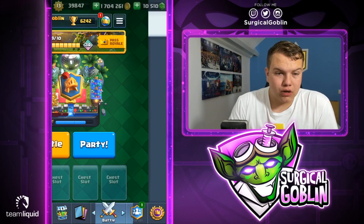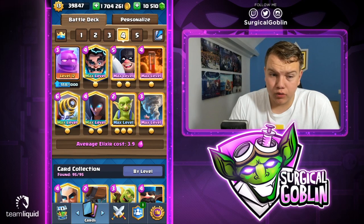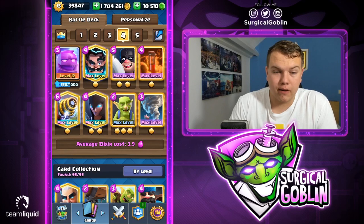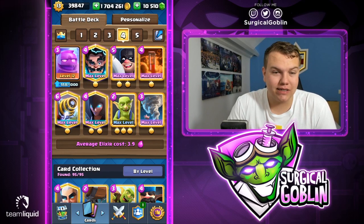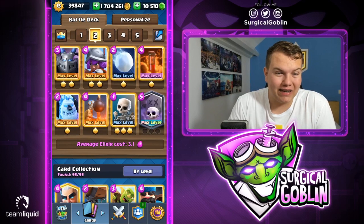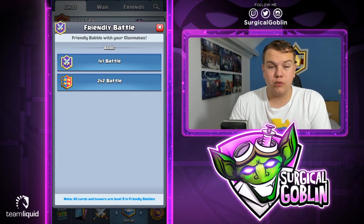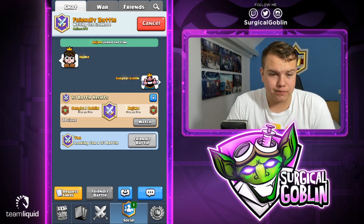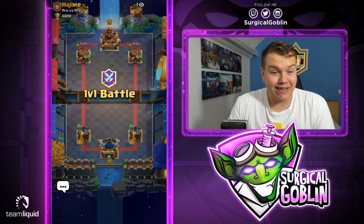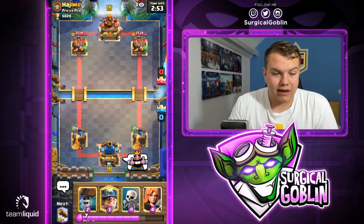Not sure what even would counter this deck. If he repeats with the giant skeleton, he has tornado, executioner, and zap — so it's a little risky. I think we could go with this miner wall breaker deck and see what type of deck he brings. If he repeats I think we can still play it because we cycle so quick, but his deck is actually super solid — I'm actually super surprised. I'm not sure what deck would be good against it.